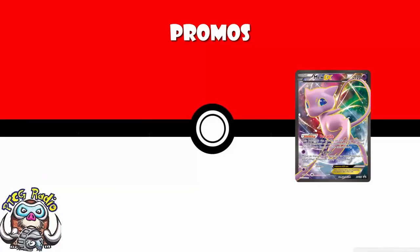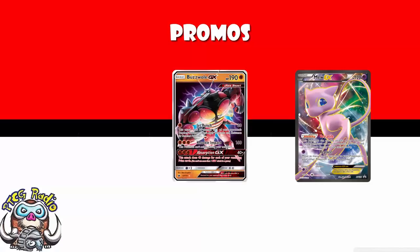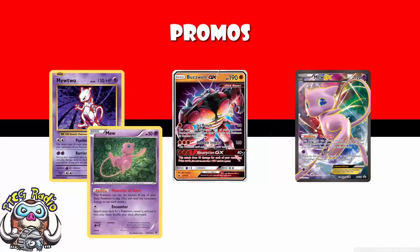We're losing Mew EX. Mew EX should have rotated out a long time ago, but it was re-released as a promo — back then a new reprint meant it stayed in the format. You could copy your Pokémon's attacks, and it was a good counter against Buzzwole. Bearing in mind we're also losing Mewtwo and the Mew from Fates Collide, those were our standard techs against Buzzwole, and they're all going away.